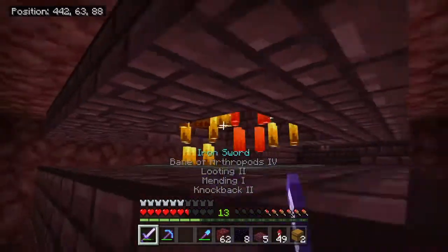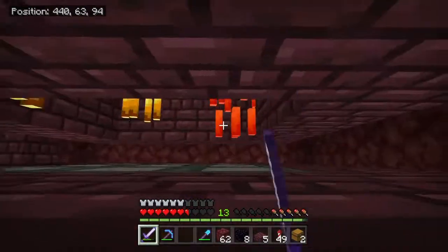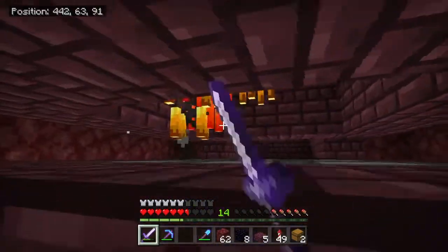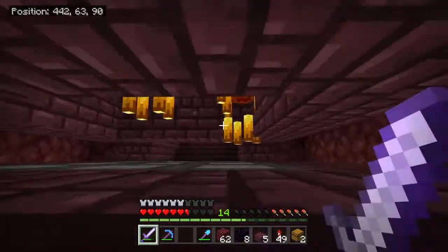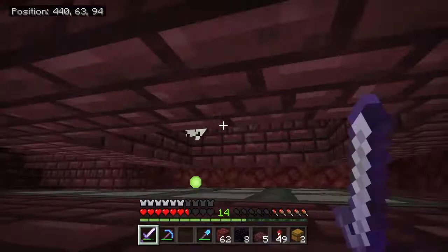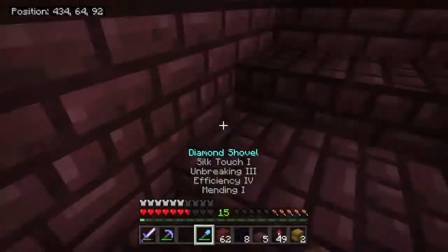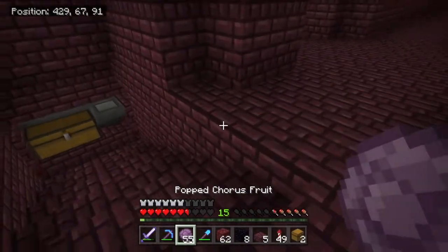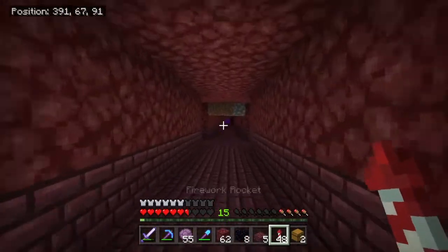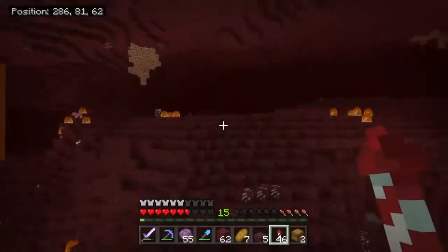All right guys, we are at the blaze farm. I just finished it. It's kind of annoying with the knockback sword to do this, but pretty much you just kill all these dudes and walk around like this — if they're out of range it's pretty good. I had to shrink down the size from what you guys saw in the previous clip because you wouldn't be able to reach the center and there would probably be a lot of blazes getting stuck. But other than that, this thing is honestly proving itself worthy.